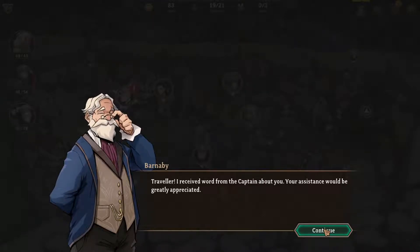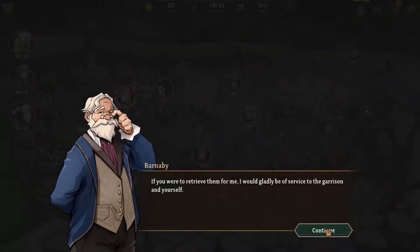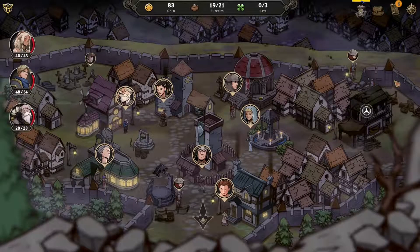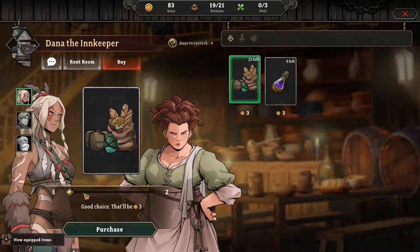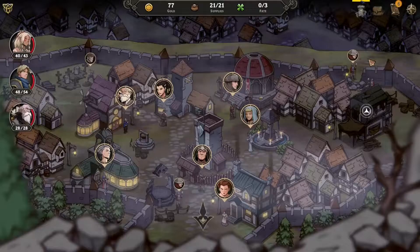Traveler, I received word from the captain about you — your assistance would be greatly appreciated. Do I sound like Barnaby the old man? I'm a craftsman without his tools, you see. I left them back in my cellar in my rush to find safe haven. If you were to retrieve them for me, I would gladly be of service to the garrison and yourself. I look forward to your return. I think we should go — we don't need anything here. Let me grab a couple more supplies, and out we go.